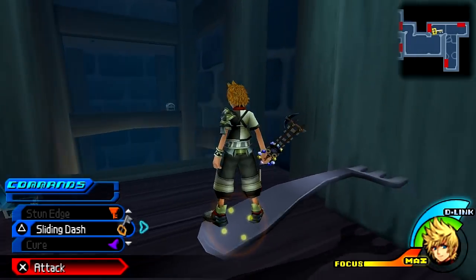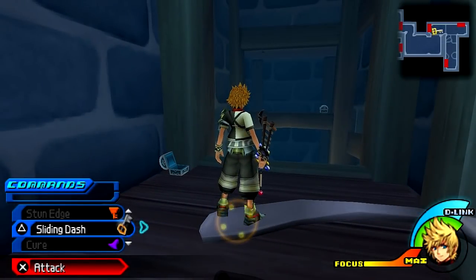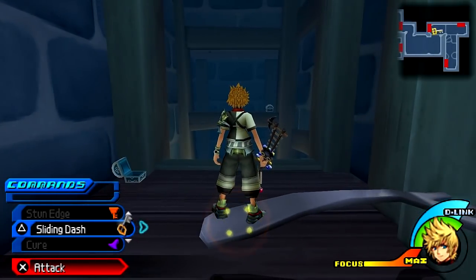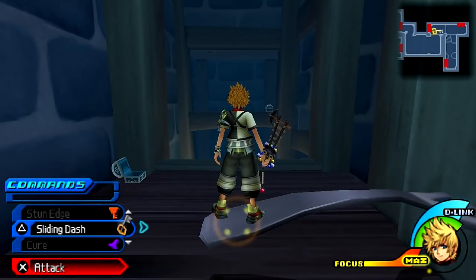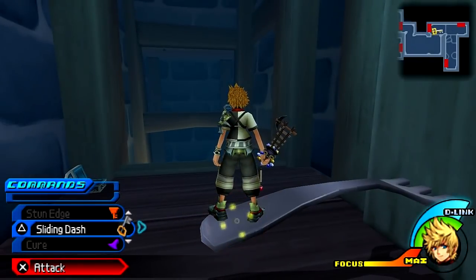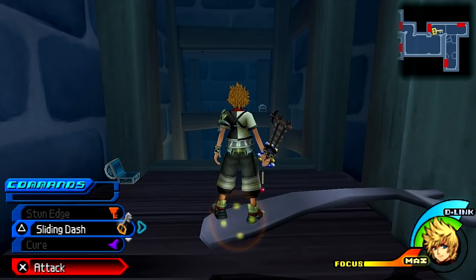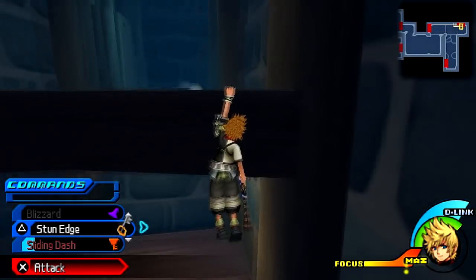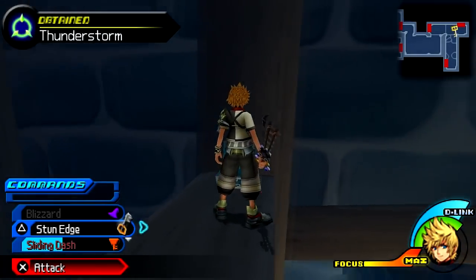What's going on guys, welcome back to more Kingdom Hearts Birth by Sleep. Before we continue on into the Enchanted Dominion, I first wanted to show you guys how to get to this chest over here because I missed it in the previous video. Basically what you do, you gotta come over to this area as you can see on the map, stand on this fork, and then use an ability like a slide dash and that will get you right over to it — kind of a tricky little chest to get to.